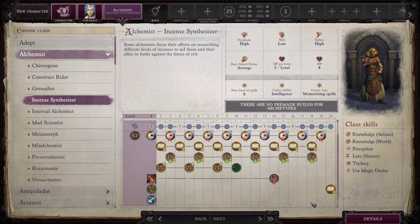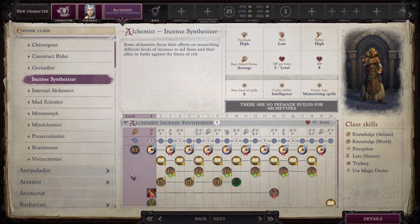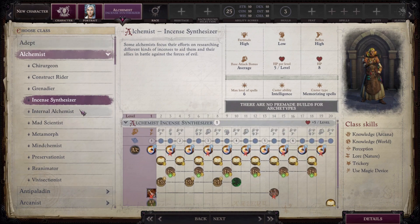Would I use the Incense Synthesizer over the base Alchemist? It depends. This is a repurposed alchemist meant more for defense and support than offense. I personally don't get bothered by not hitting as hard — I've always thought a support character can totally be a hero. It's more of a personal preference choice.